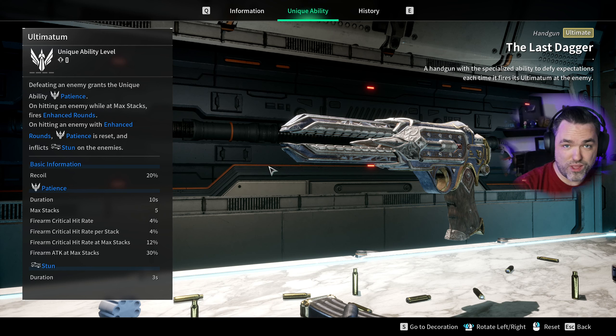This is also a great weapon to run with the Albion Cavalry Gun, because you'll be able to get a stun off of the Last Dagger and then switch over to the Albion Cavalry Gun, which can stun-lock as long as it's shooting a target that is stunned. Those two weapons pair really nicely together.